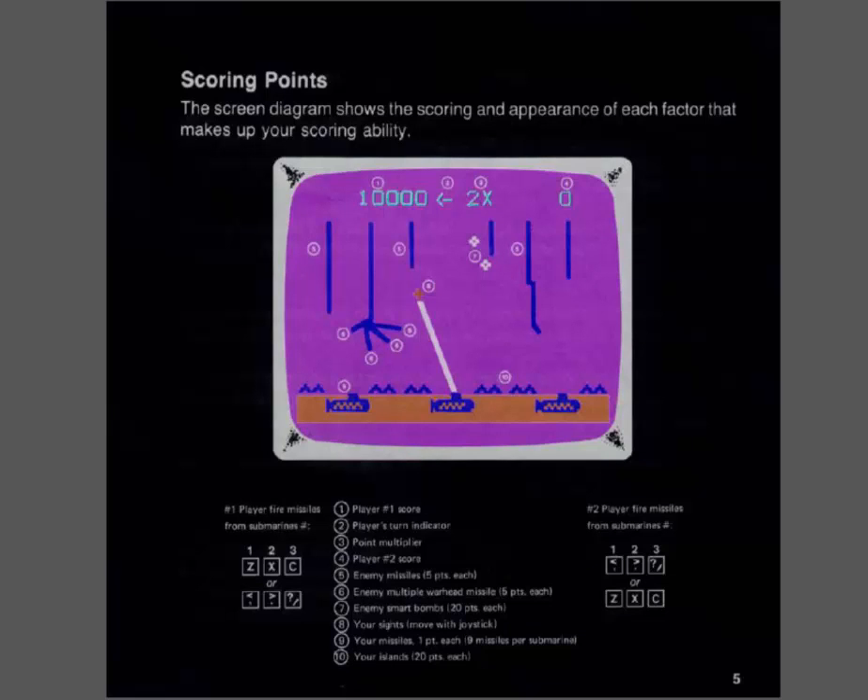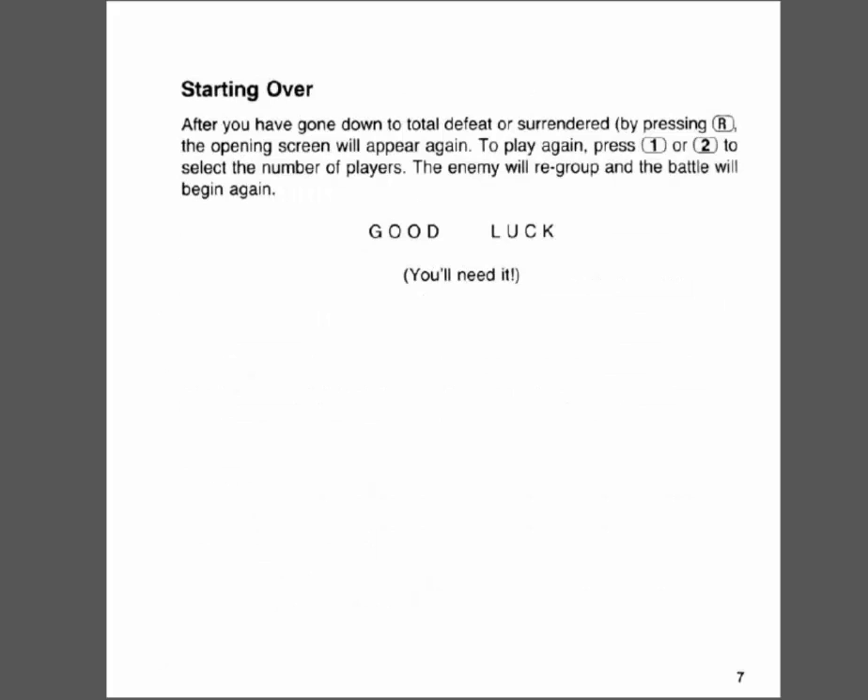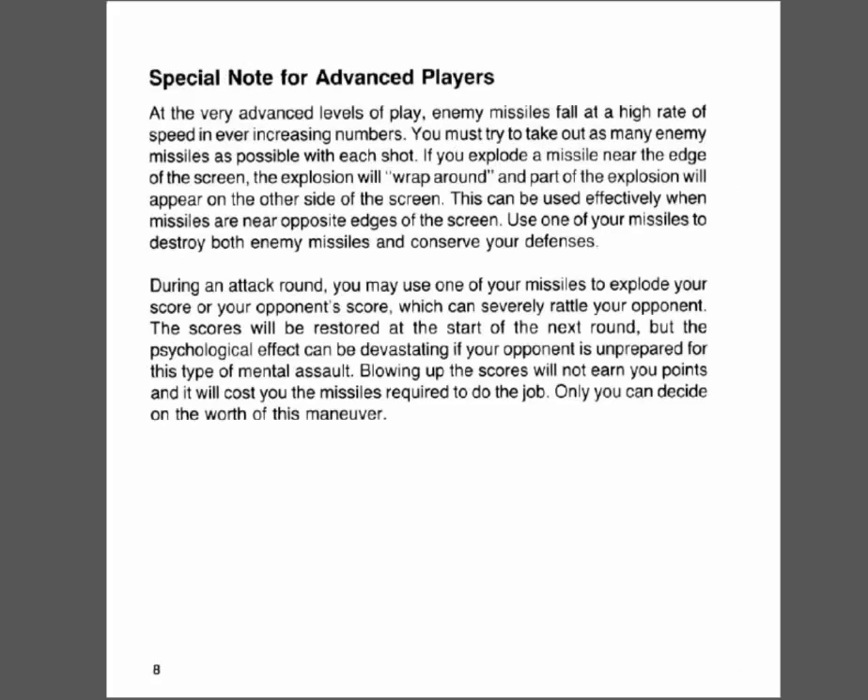Scoring: the screen diagram shows the scoring and appearance of each factor that makes up your scoring ability. Your score will be determined by the following factors — kill stuff and don't get killed, you get lots of points. And starting over: after you have gone down to total defeat or surrender, by pressing R you can reset the game, even in the middle of the game. You don't have to wait until you die.